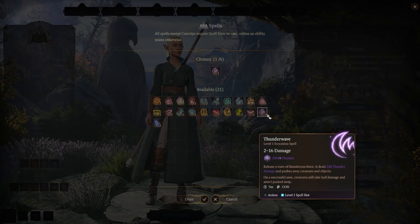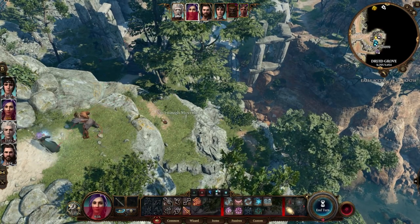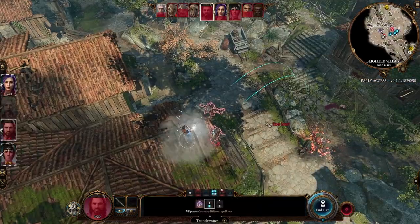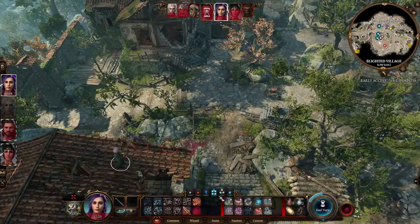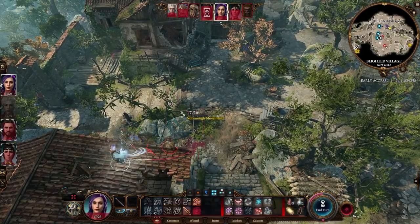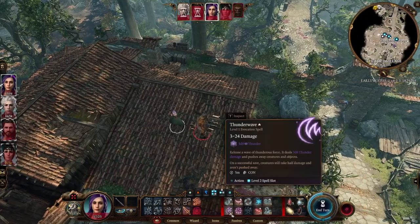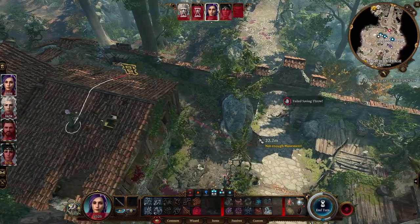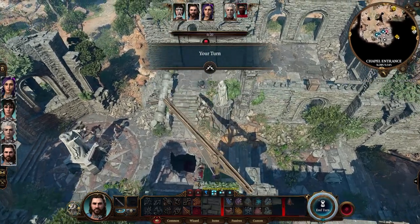Bonus tip: Thunder Wave might be the best spell in early access. Cloud of Daggers is pretty good if you stack them, but Thunder Wave is the funniest first-level spell — you just use it and blow people away. If you combine that with Misty Step, you can use both on the same turn. In regular D&D you can't cast a leveled spell with your action if you used a bonus action spell, but here you can Misty Step into the wave. It's just too good, too fun — Thunder Wave.